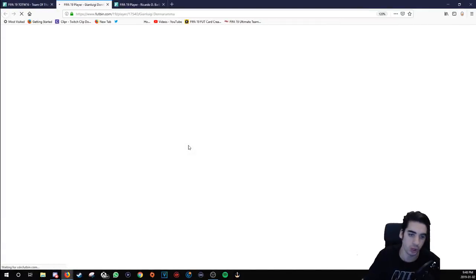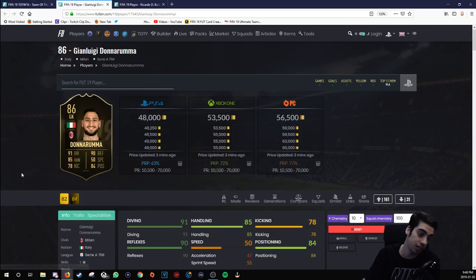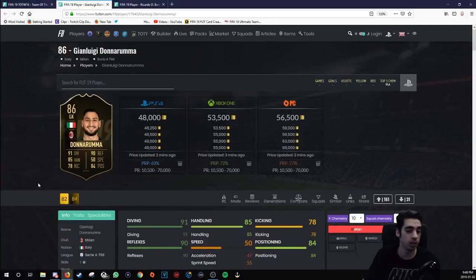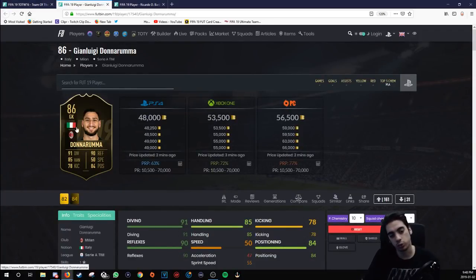Donnarumma — very good card as well. His rare gold card was one of the cheap options when you first start your team. Not necessarily ideal nowadays, but with the in-form improvements there are very big improvements on the card in terms of positioning, speed, and reflexes. They also increased his handling by quite a bit. So this will be a very sick card to use. AC Milan, Italian links — definitely worth looking into.